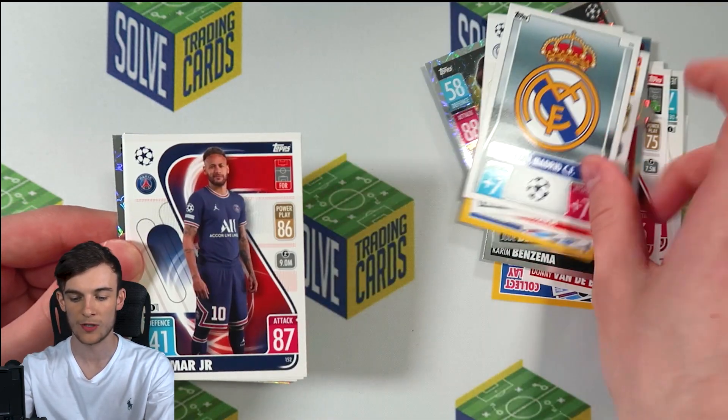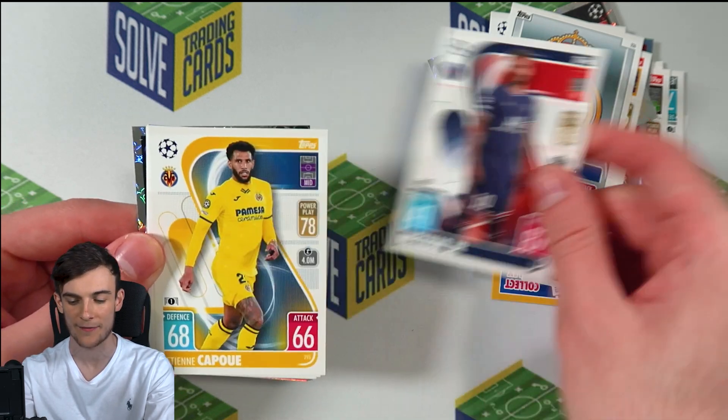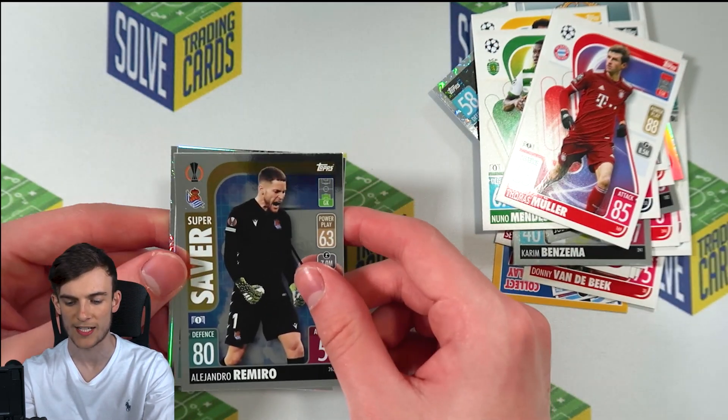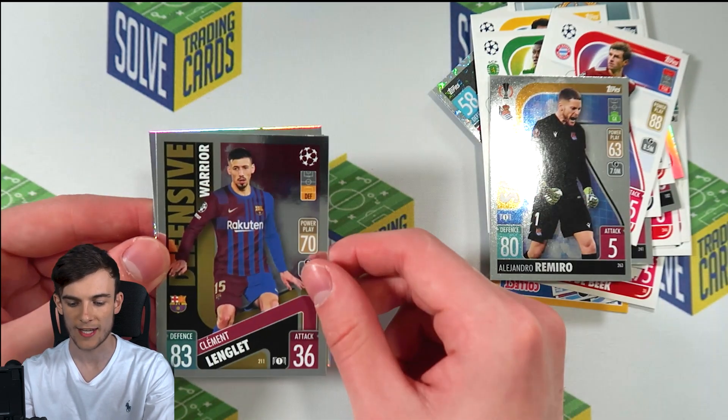Alcantara, Fernandinho, Real Madrid badge, Neymar — Neymar's nice, Neymar's a good player, we're happy with that. Capu, Mendes, Hermoso, Thomas Muller. And then, three shinies I think — Ramiro, super saver. We've then got a Lengler — actually four shinies!